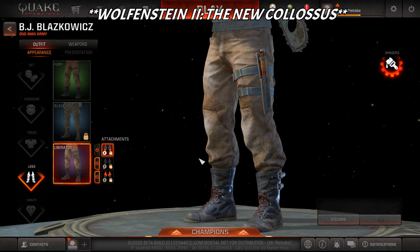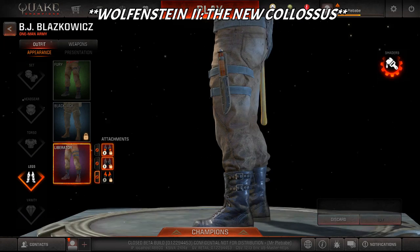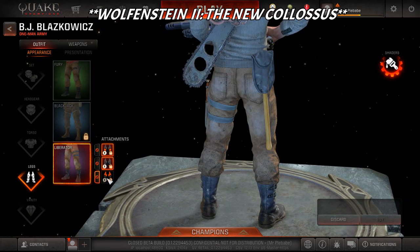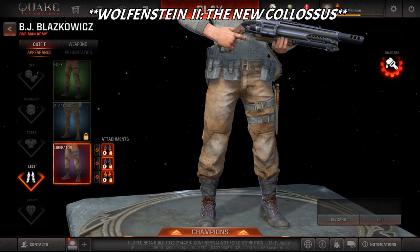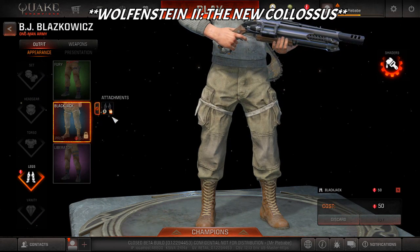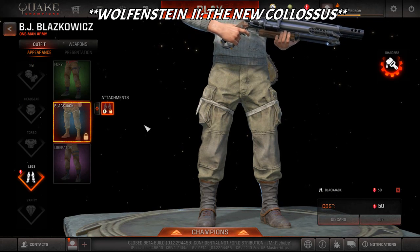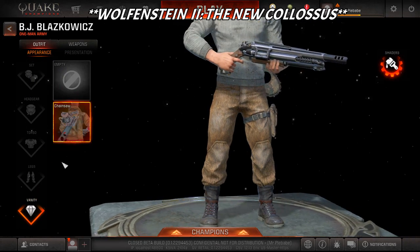Now checking out the legs. The Liberator adds a Bowie knife to his leg, something on the back of his leg, and a belt with an axe or club and a knife. On the front it adds a tactical belt which looks pretty badass. Blackjack just changes the different kind of boot covers. Fury adds just a knife on the left side of the leg.